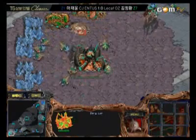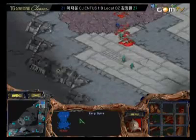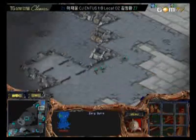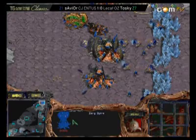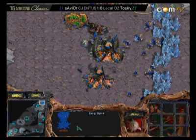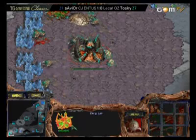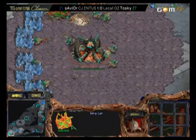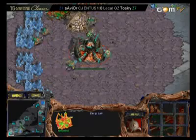Savior already has the lair up — one-hatch lair — and a Spire already on the way. Savior's going to have to get a Spire out fast. Here's his Spire now. Savior pulling the drones off of the Vespene Gas geyser to try to get a few more minerals. He needs to collect a few more drones. Bear in mind, though, that 2Sky does not have very many drones — he essentially sacked drones early on in order to get an early offensive.